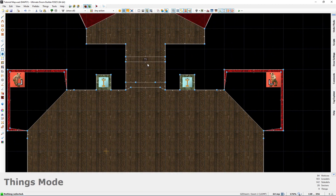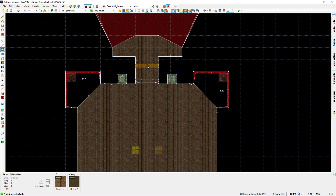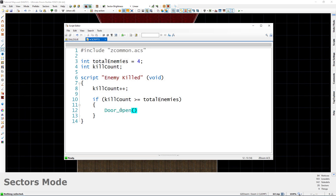I've already given that door a tag of one, so for the door open call we say door_open with tag 1, a speed of 32, and light tag 0. That should be all we have to do. To summarize: whenever we kill an enemy, the script runs, kill_count increases, and we check if it's greater than or equal to total_enemies — which is four. If it is, the door opens. If not, nothing happens — kill_count increases but no action is taken. Let's compile and get ready to test.